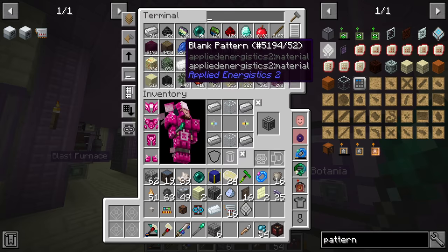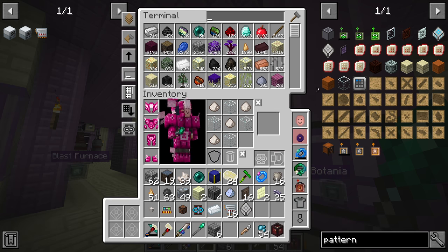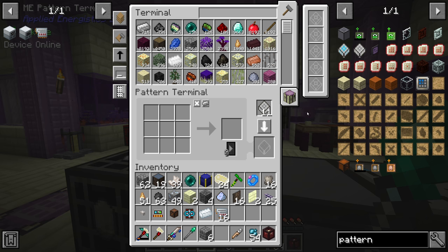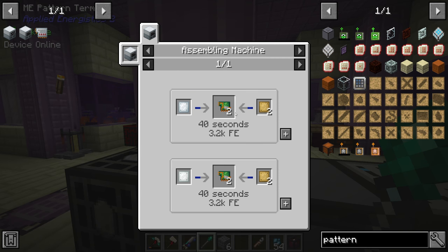We already have an energy conduit hooked up to a P2P tunnel right there, so running that over shouldn't take long. Then we need to do the patterns. Let's head back up to our crafting terminal to make some blank patterns — we need more than one, and it's just quartz glass that we're missing.